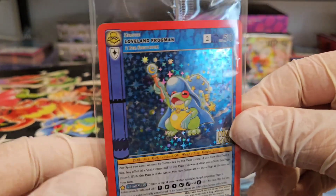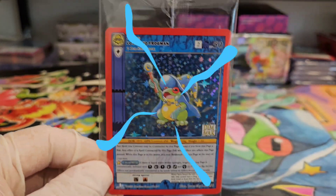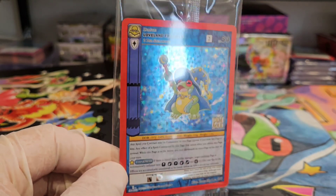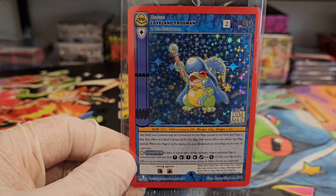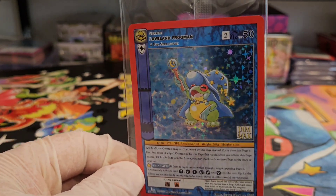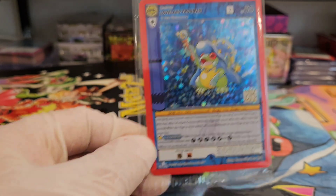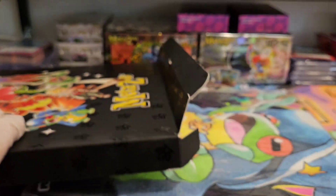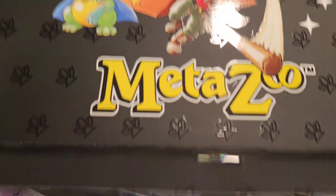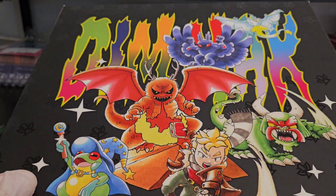It looks like we got the Loveland Frogman, which is awesome — one of my favorite characters, and I think a lot of people's favorite character. With this MetaZoo set so far there are a lot of different promos with him on it, and it seems to be a lot of people's favorite.